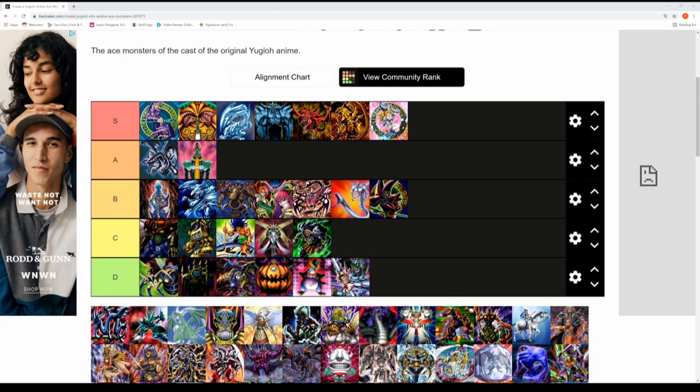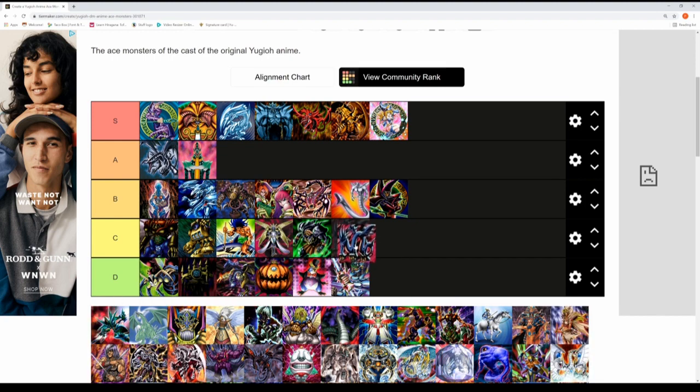Next up is Serpent Night Dragon, one of Rex Raptor's ace monsters — used in Duelist Kingdom against Joey. It's either a C or D tier; I think it deserves C tier status since it did have a small impact in the duel between Rex and Joey before it got beaten.